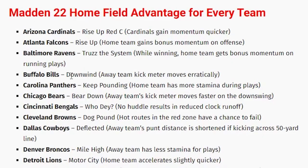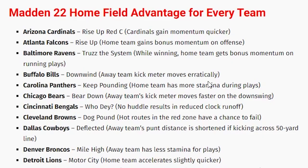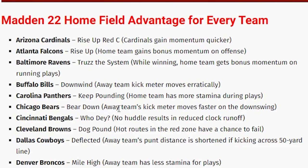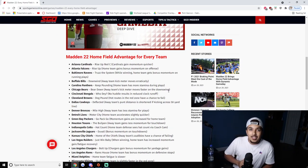Buffalo Bills — 'Downwind' — the away team's kick meter moves erratically, and that's going to be all the time. That's pretty OP — it'll affect field goals, punts, and kickoffs. Carolina Panthers — 'Keep Pounding' — home team has more stamina during plays, similar to the Raiders one. Chicago Bears — 'Bear Down' — away team's kicker meter moves faster on the downswing, so on the way down it's going to get you — similar to Bills, effective almost everywhere.